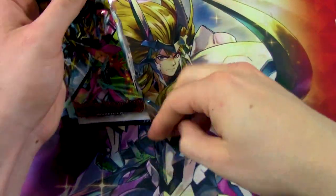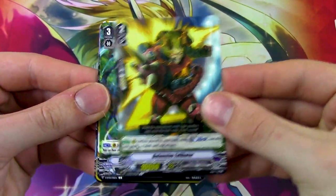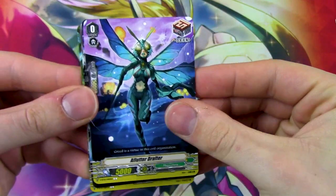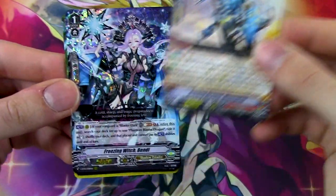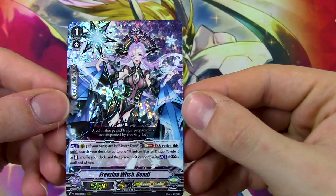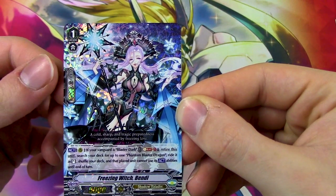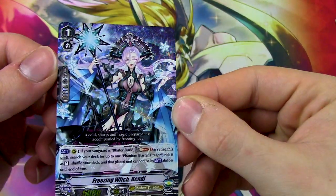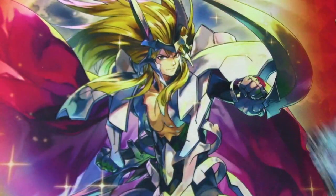First pack — we got some commons, more Mega Colony stuff. It's all Mega Colony. Then we got a Tachikaze rare. We got our first triple R right off the first pack. If your Vanguard is Blaster Dark, retire this unit, search your deck for one Phantom Blaster Dragon, ride it as Stand, and that placement cannot use the X ability. So we got the Superior Ride card for Phantom Blaster Dragon in Blaster Dark. Hold on to that for Miles if he wants it.